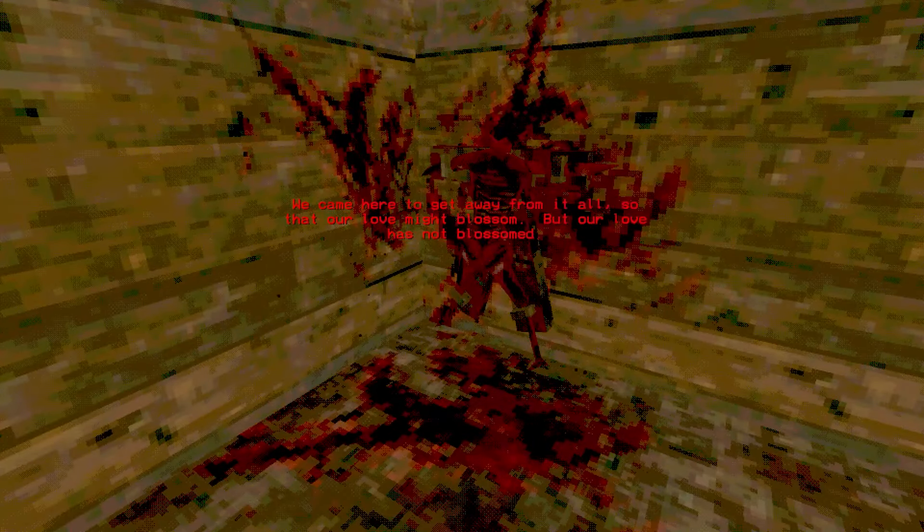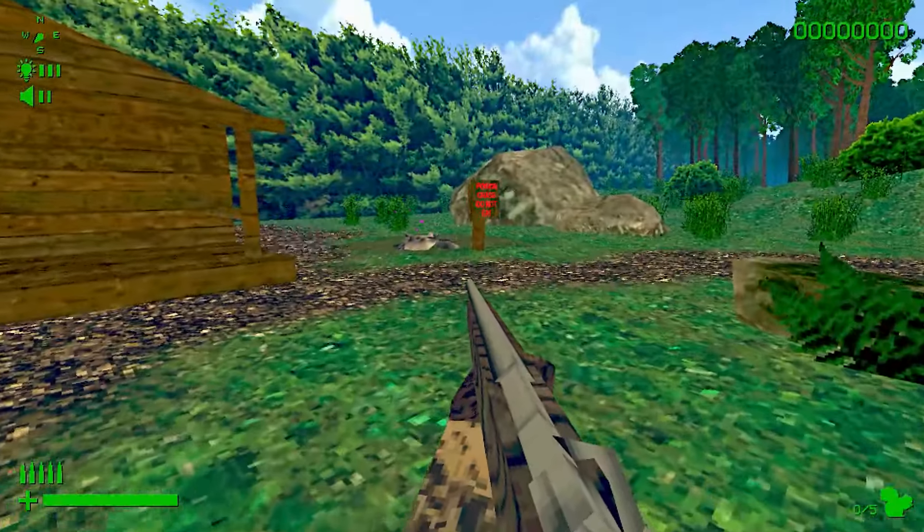The rest of the lodge is barren, apart from a note found within a blood-splattered side room floating above a mysterious symbol. This note quotes verses from something called the Book of the Grove, and a new note is presented to us with each passing day.